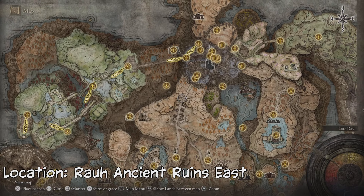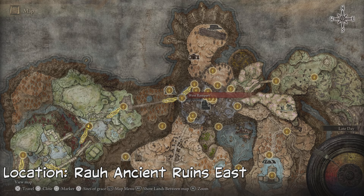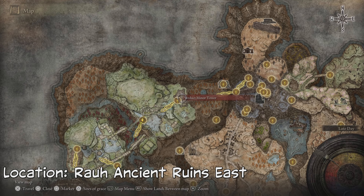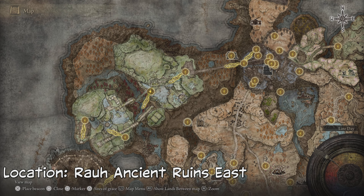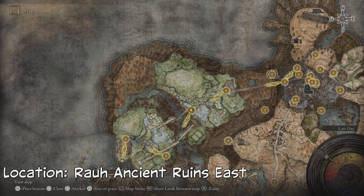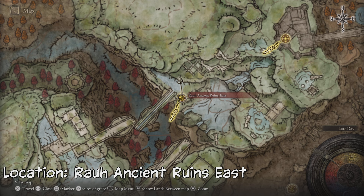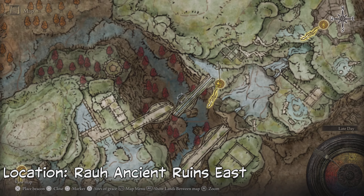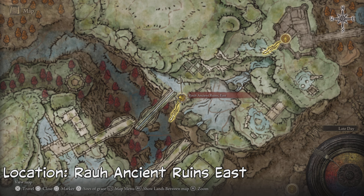You have to beat Mesmer first, so you've got to go through the whole Shadow Keep area, which is a really cool area. Then go all the way down to the Verdeck Minor Tower. From there, keep going — you'll fight a little hippo boss to your left when you leave that area. Circle back around through an underground area, fight some tough monsters, and make your way to the Raw Ancient Ruin East grace.